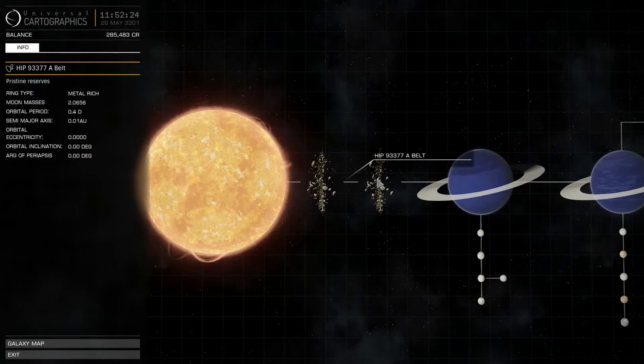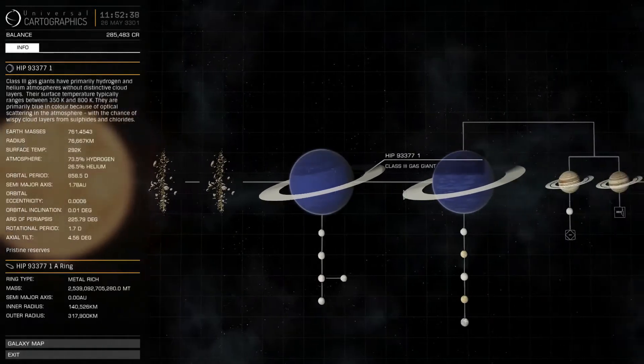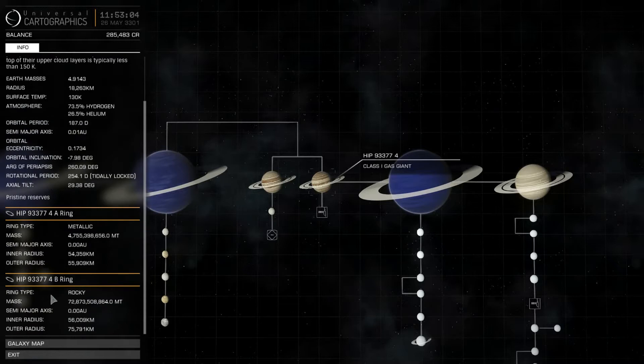Generally what I have heard is that you want to go for the rings around the planets, specifically the metallic ore. The ring types go from icy, to rocky, to metal rich, and the best one is metallic. So ideally you want a metallic ring. This system has a fourth planet with two rings — a metallic and a rocky ring — and we of course want to mine the metallic ring.